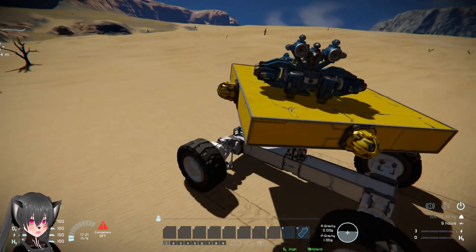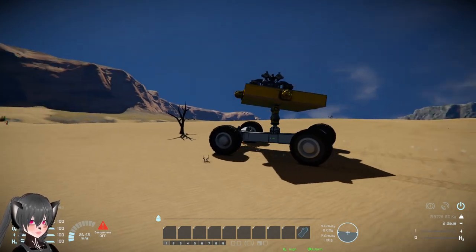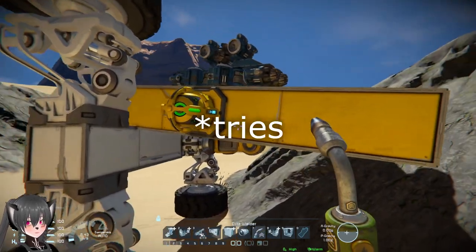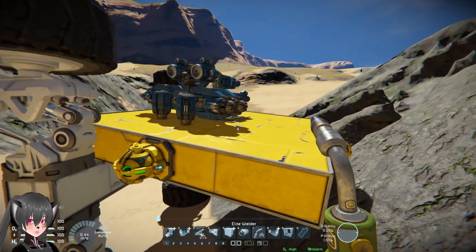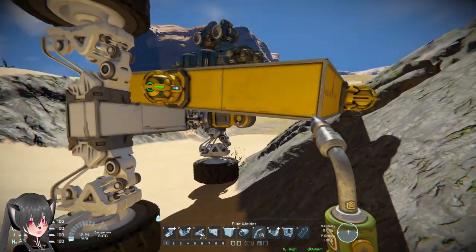Obviously this is just an example or proof of concept — you guys can probably come up with something more stable using the same system. The landing pad tries to stay level with gravity even though the rover is tilted like that. This is how it works.